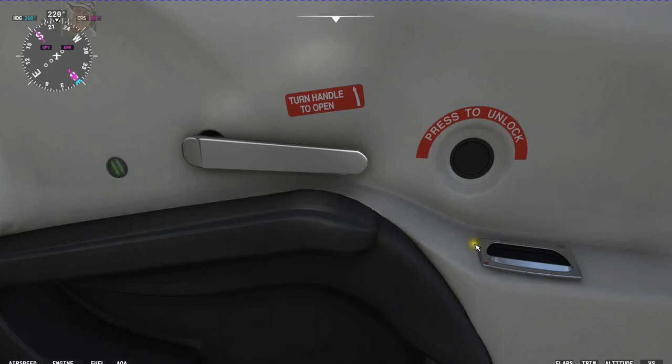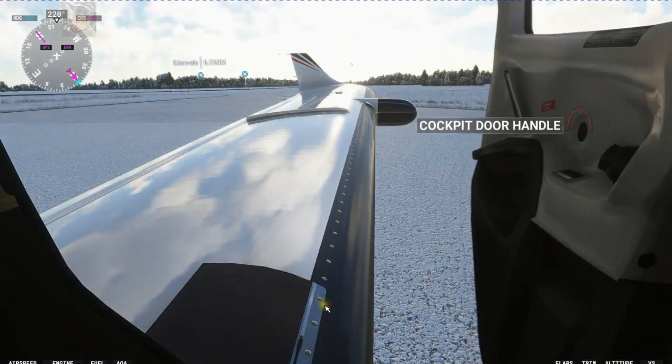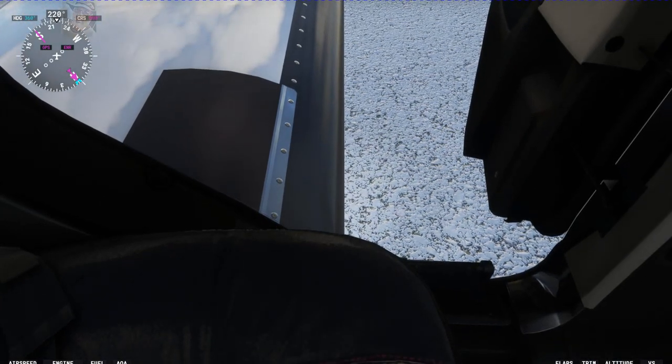I wonder if that's what that is. To open the pilot door, you unlock it - there you go, that's what that is. You grab this and move it up all the way and then the door will open and the little steps will go down.